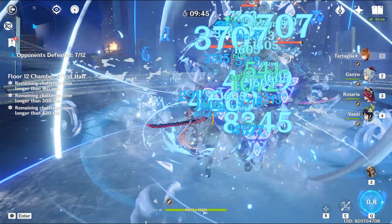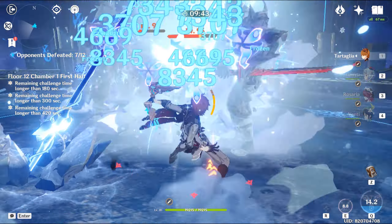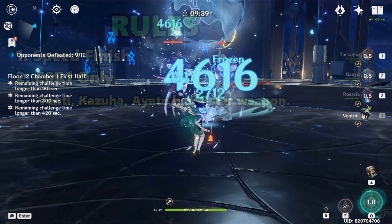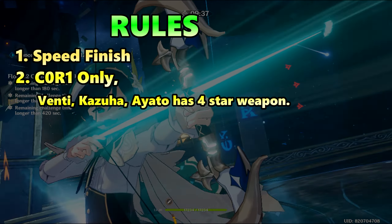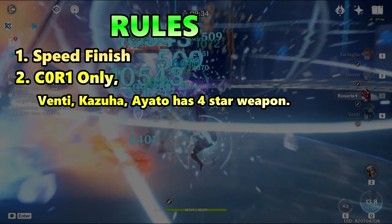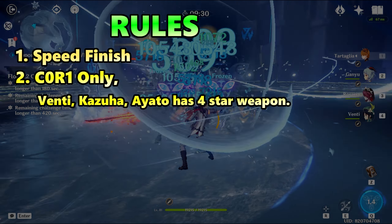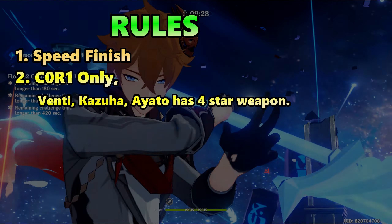Sometimes I will be ignoring swirl setup, trailing tails, skipping burst or skill in order to finish the chamber as fast as possible. Every 5-star character will only be at Constellation Zero, and their 5-star weapons are only at Refinement 1. Venti, Kazuha, and Ayato will have 4-star weapons because I don't have any 5-star weapons for them.